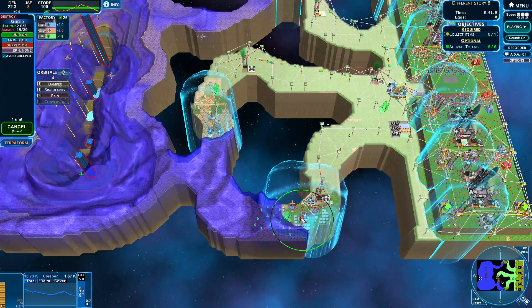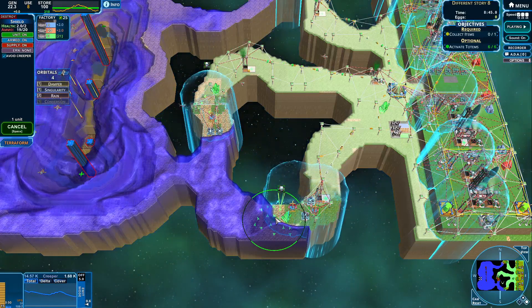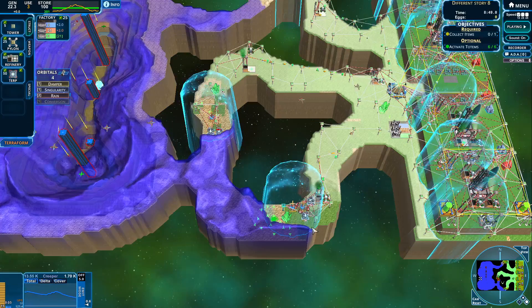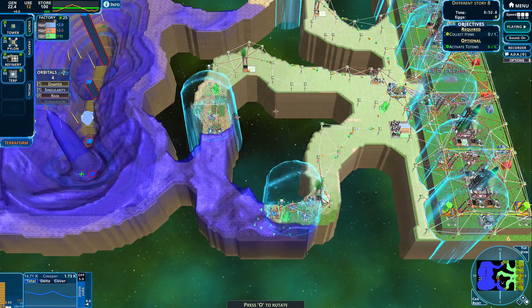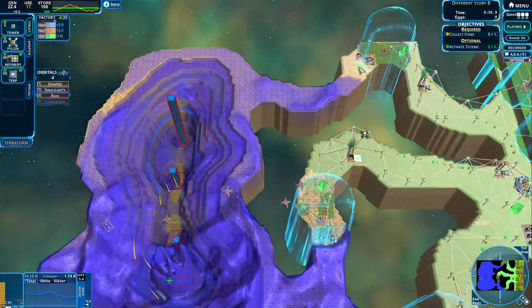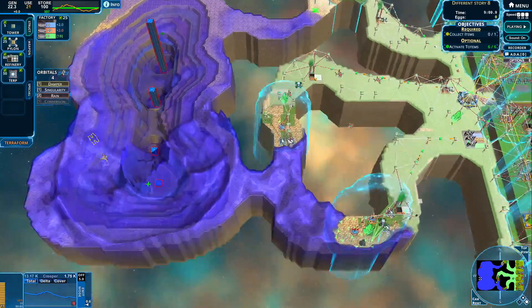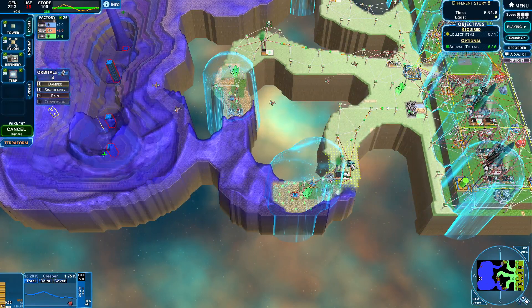Here we go — let's get that one moving over here. That should be enough to get us through this edge over here, and then this one will be able to mine every single thing over here. We are moving forward right now without worrying. Let's just see if we can hold this one back.